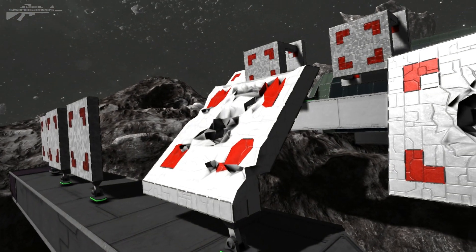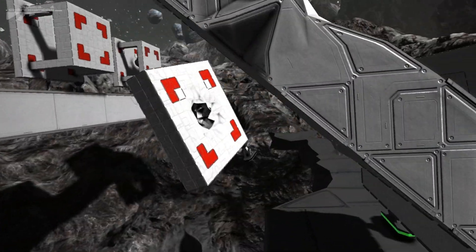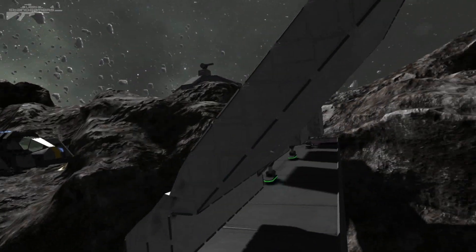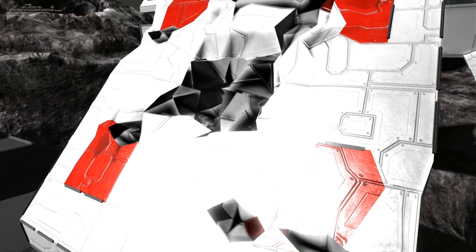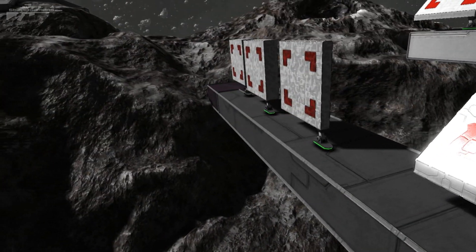Something quite interesting I wanted to test was sloped armor, to see if it made any effect. If we fire at this one, you can actually see it reflects, and for some reason it seems to do a lot more damage against the reflected armor. But interestingly, it's actually stopped the warhead, where a single sheet earlier penetrated right through. The explosion looks like it's been spread out along the angle, which is really interesting. Now let's move on to the heavy armor.